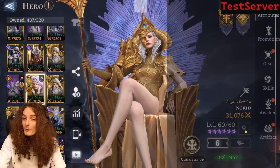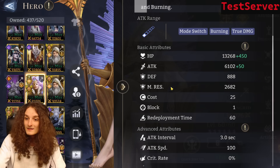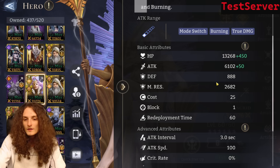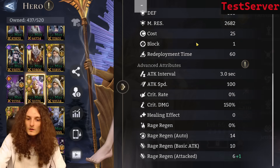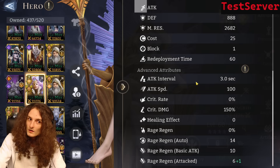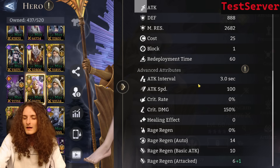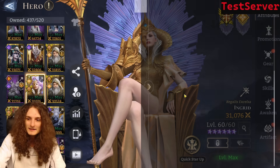What about the base stats? We have 5-tile range, 6,000 attack which is really high, 2,600 magic resistance which is high but makes sense for a mage, and a 3-second attack interval which is decent for a mage but still rather high. For a champion that mainly relies on her basic attacks, maybe a bit too high — we shall see.